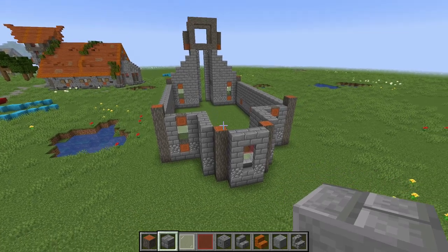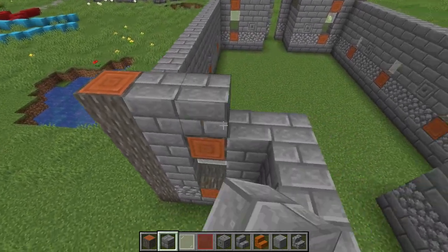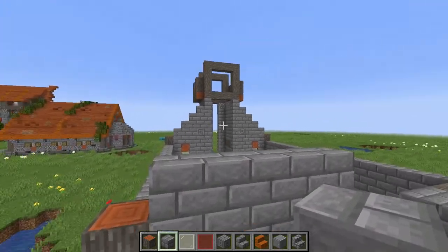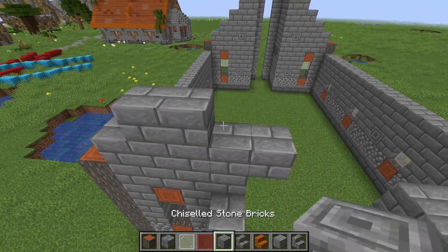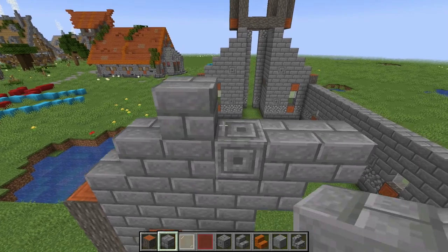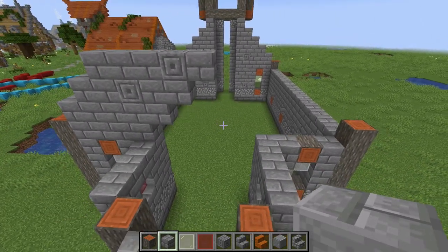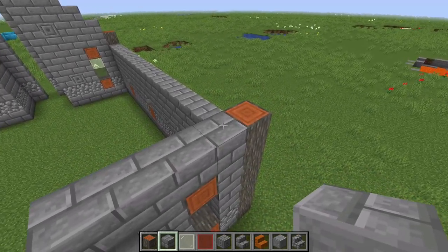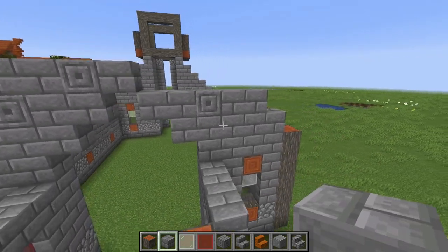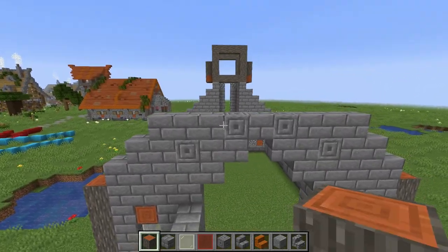The back walls are different because of the small dome. Add a layer of stone going one two three four, then another layer one two three four five, then go in by one because the roof will be here: one two, third block is chiseled stone brick, then four five. Add another layer: one two three, fourth is chiseled stone brick, then another one. Mirror this exactly on the other side to get a symmetrical pattern.